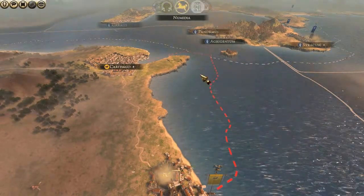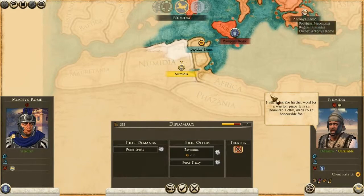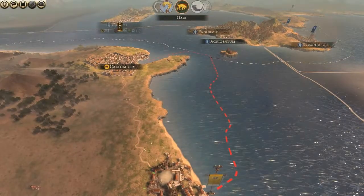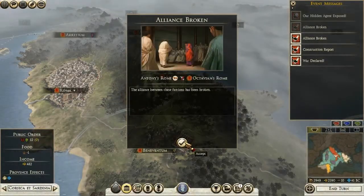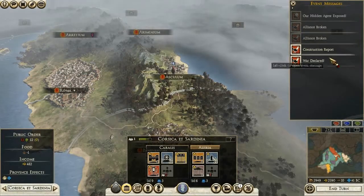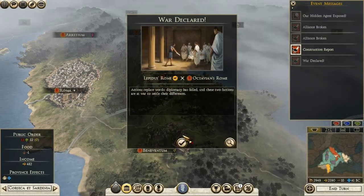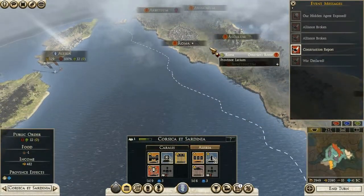I forgot that if you send a spy to Africa over the sea, they will always take a land route. Oh, and now they want peace? No — you're not getting peace, not yet at least. Alliance broken between Antony's Rome and Octavian's Rome, and also between Lepidus's Rome and Octavian's Rome. So Lepidus and Octavian are at war with each other — that's good.